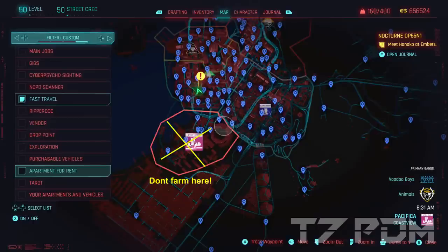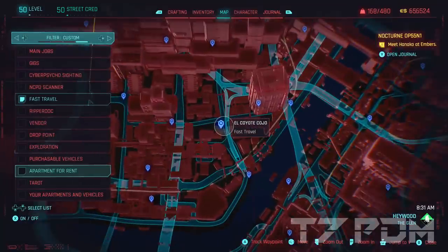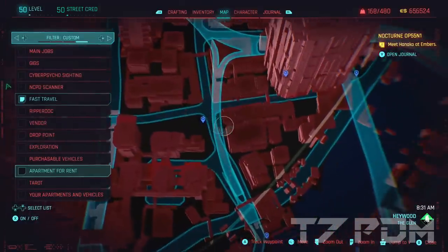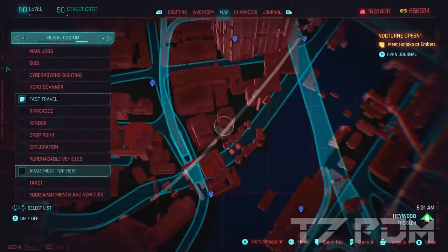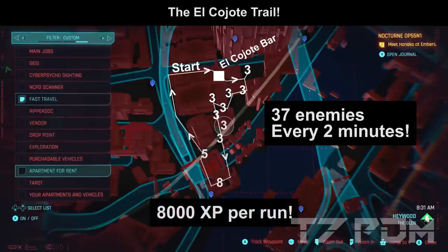The key thing is that you don't farm in Pacifica any longer, because a lot of NPCs have been removed — this is not the best spot. There is a far better spot located in Haywood and I call it the El Coyote trail, because it involves running around the El Coyote bar, killing 37 enemies every 2 minutes, giving you 8000 XP per run.